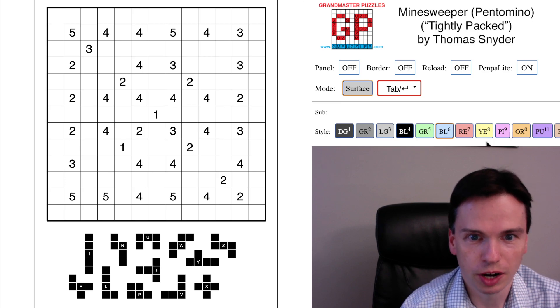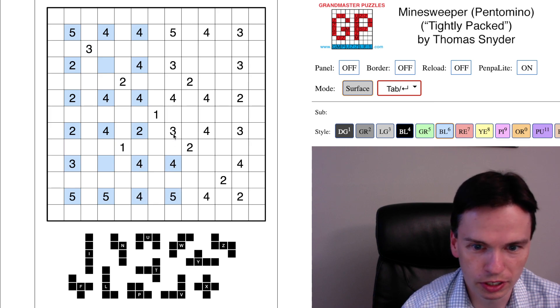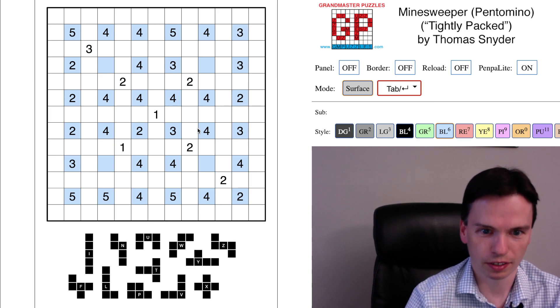Here to talk through this Minesweeper Pentomino puzzle called 'Tightly Packed' that I wrote. As we get started, I'm going to speak to two different ways you can approach this puzzle. One way is probably the way very few people actually went about it, but if I had made this even harder locally, this would be a key global constraint to observe. My guess is people would eventually run into this constraint, but it's an interesting pattern seen at the start — other designers have used this layout before, so not going to claim brilliance here.